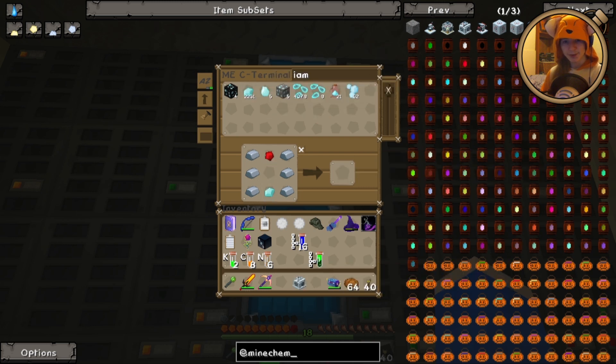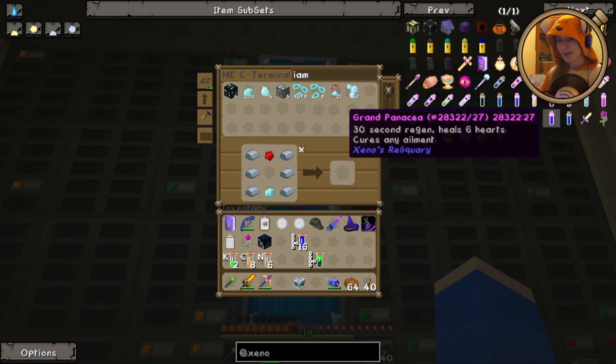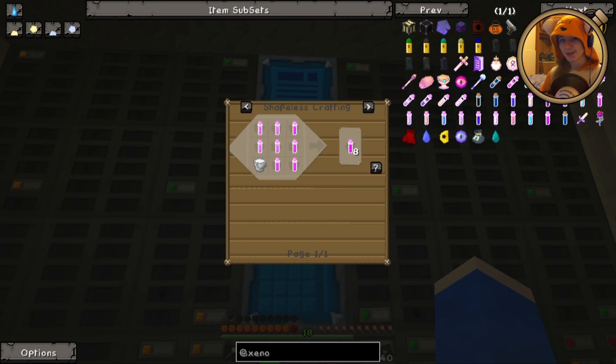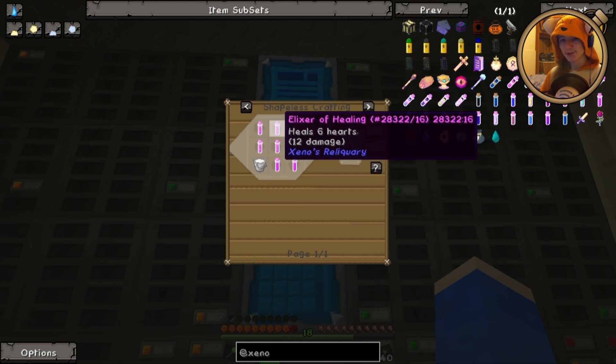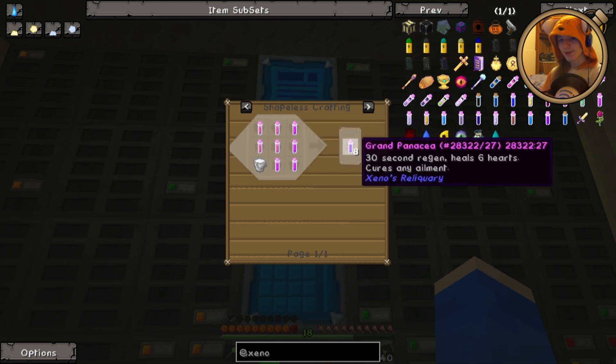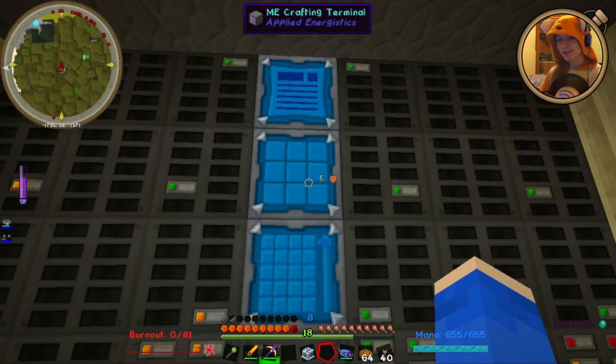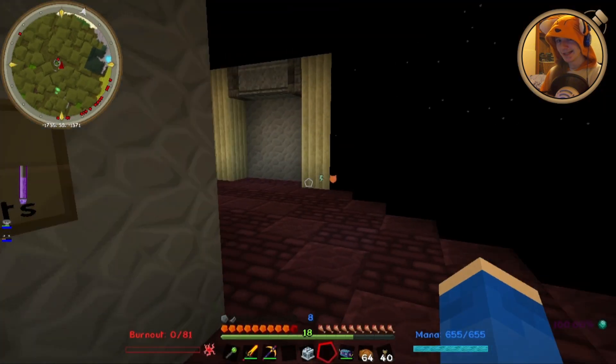One other thing from Xeno's that might come up: if I look it up, it is one of the condensed potions you can make, specifically called the Grand Panacea. So that's a bucket of milk and eight elixirs of healing and regen, and that makes eight Grand Panacea — thirty-second regen, heals six hearts. That is in addition to the regen; it heals six immediately and then you have thirty seconds of regen afterwards. And it cures any ailment — it uses the milk bucket effect. That is probably going to come in handy in a moment.